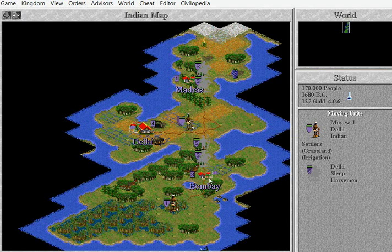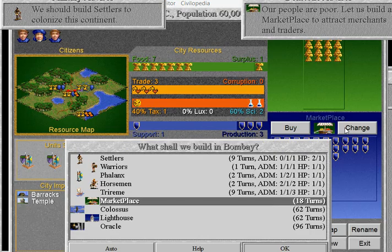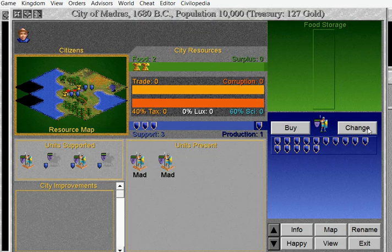Should I build Triremes there? Bombay. Bombay will build Triremes in 9 turns. Madras — I've got Production 1 now! I've got some production!